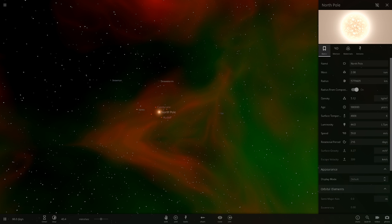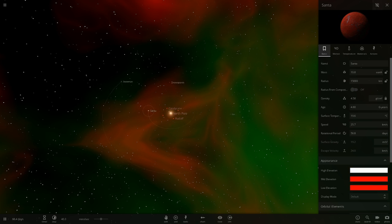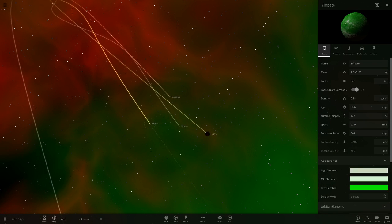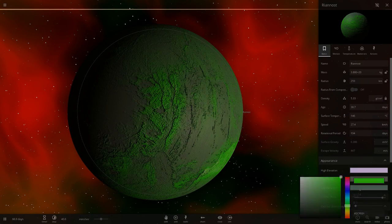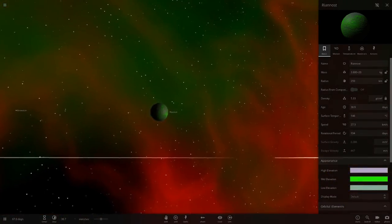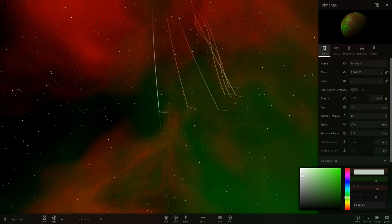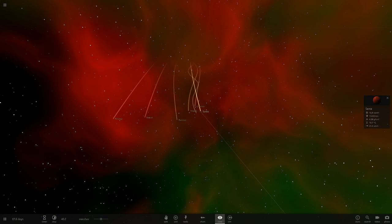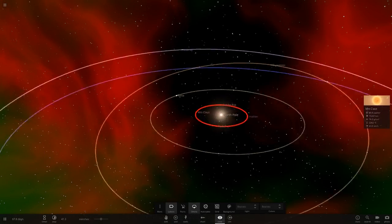Looking at the comments, someone suggested a red or green planet. We've got Snowstorm as the white gas giant, Snowman as the frozen rocky planet, and Santa as the red planet, with some random moons acting as elves. Let's go back and change the colour of the elf moons to green. There we go — they're all green now, orbiting Santa. Checking their orbits — all working good.